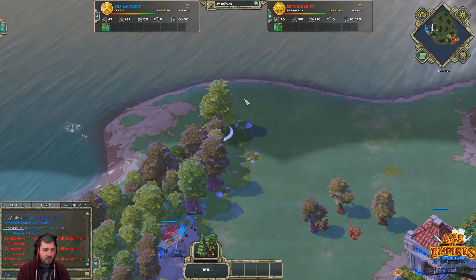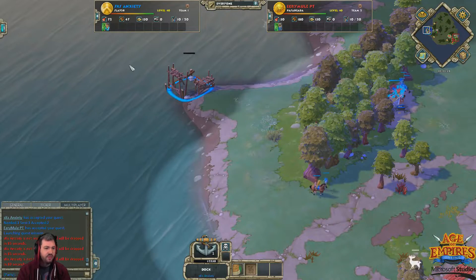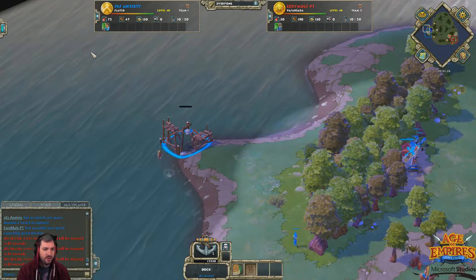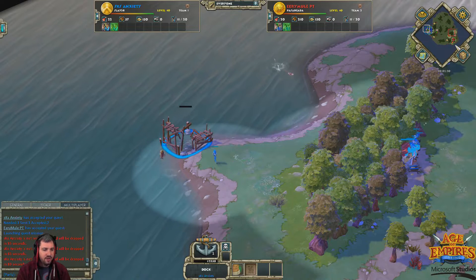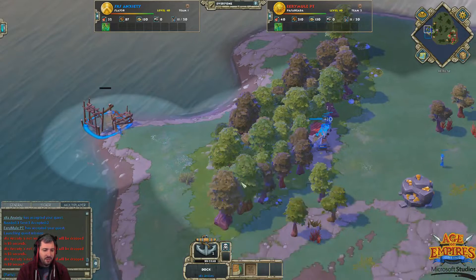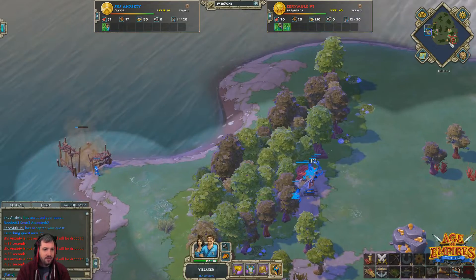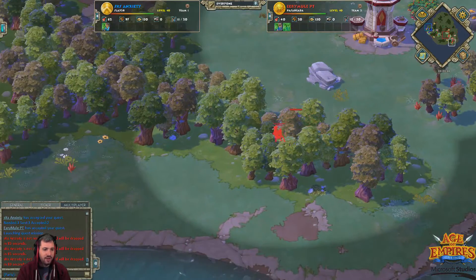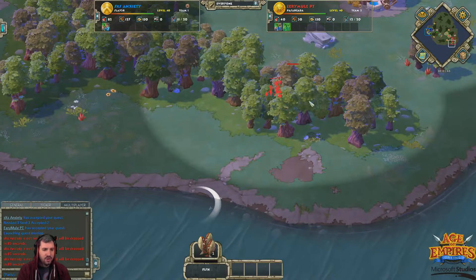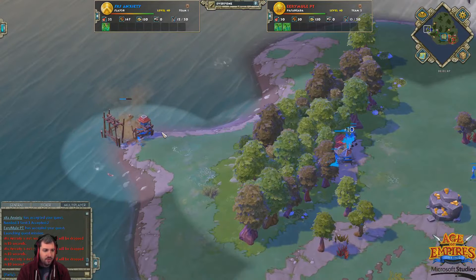It looks like Anxiety is going to put a Dock down — yes, he is. And the importance of this is: if you have a Dock down and you get out a Trireme or a Galley — whatever your H2 military boat is — you can send it over to your opponent's wood line. These wood lines won't always be in range of the water, but as you can see, both of the wood lines these players have chosen are.